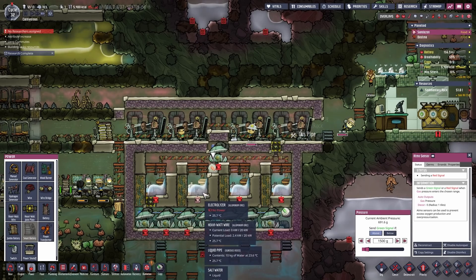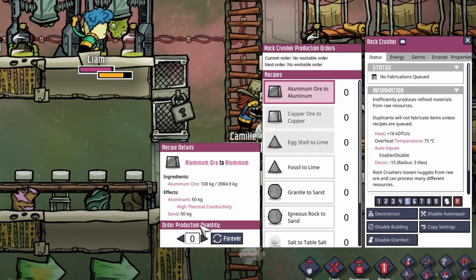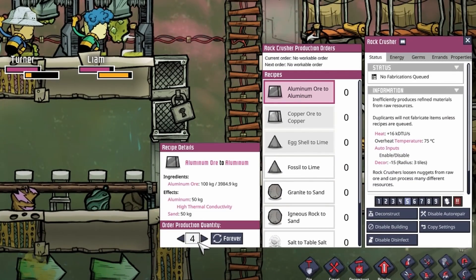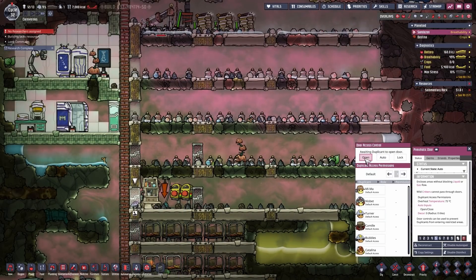So let's go to the rock crusher and place an order for 4 aluminum ore — 2 aluminum. And while we are up here, the hatch here got trapped in the door, so we can open that. And of course guys, you were right — this room is only 3 tiles high, not 4 tiles. So in order for the hatch to not jump over the door, we would need a tile here. But then this room is too small, so we will need to make this 4 tiles high.